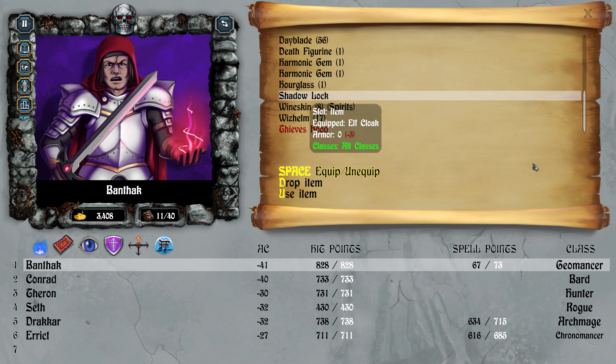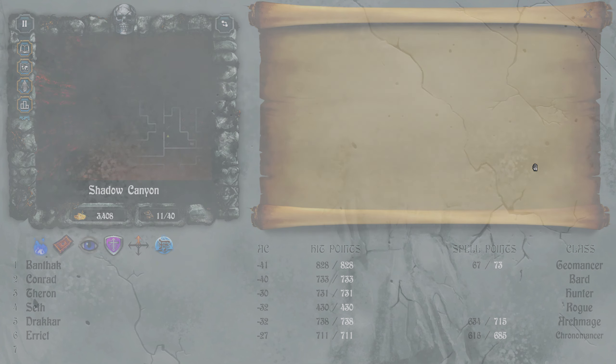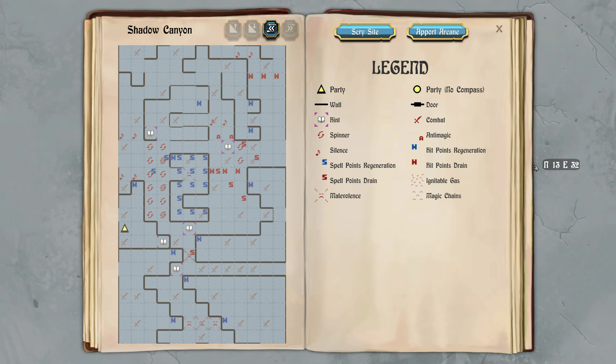You can literally equip this and it's a minus three, but I don't know why anybody would — it doesn't do anything though. So this area is mapped. We need to get out of here, we're done. Apparently that's what we're here to find, if I remember correctly.